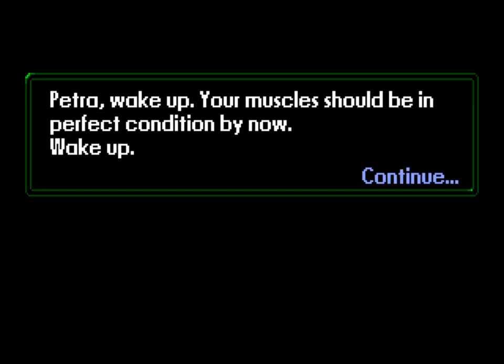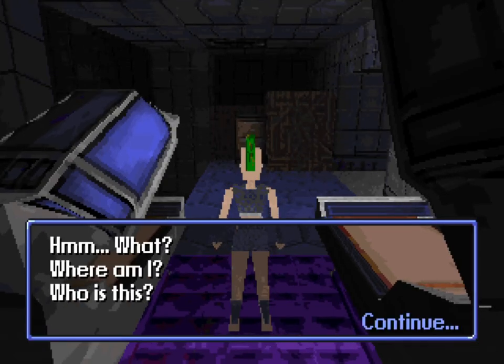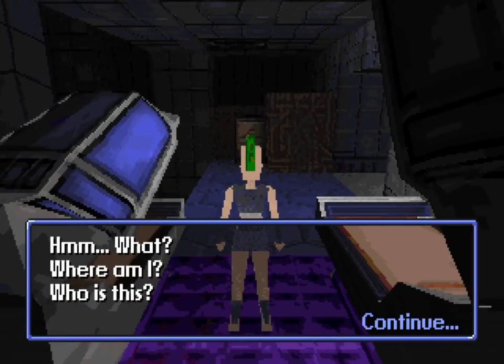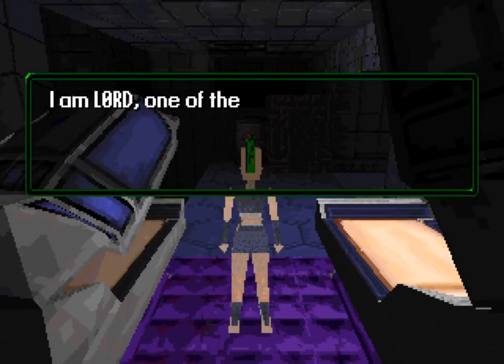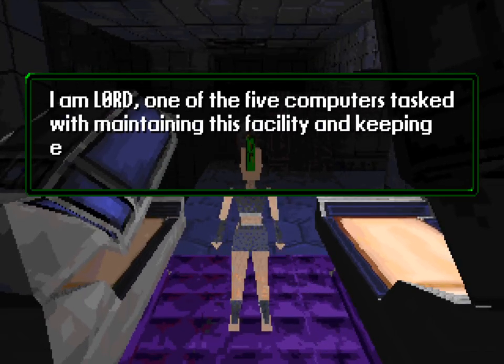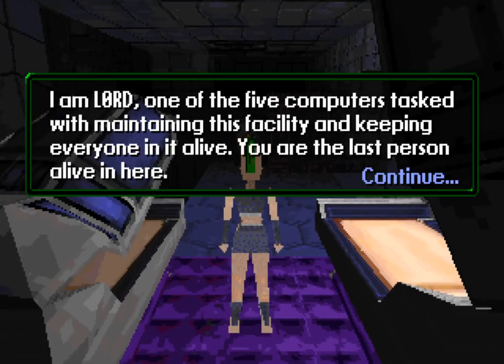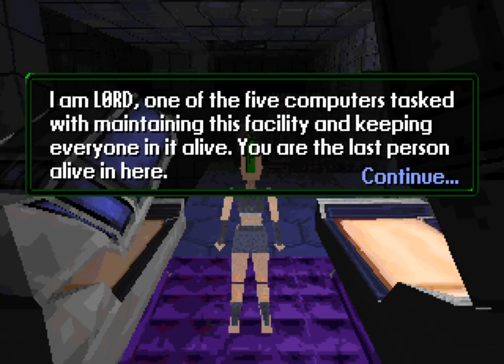You're seeing text coming from basically the computer. There's Petra, looking very much like Tomb Raider — this is extremely well done. I'm just hitting Space to continue. You can see the computer is talking to you: he's one of five computers tasked with maintaining the facility and keeping everyone alive. You're the last person alive in here.